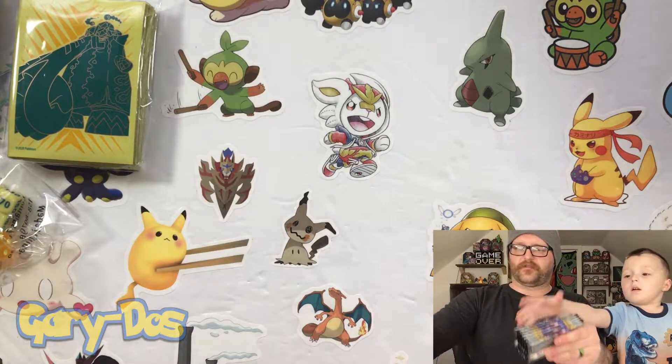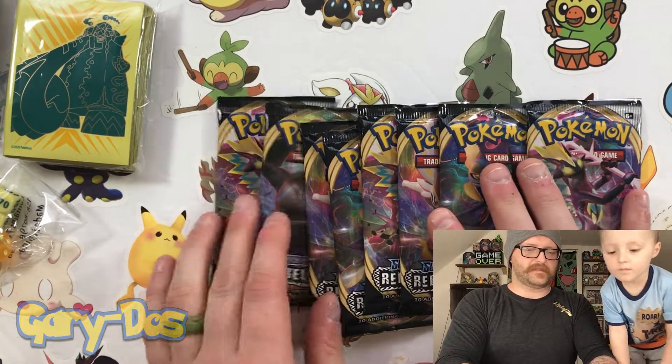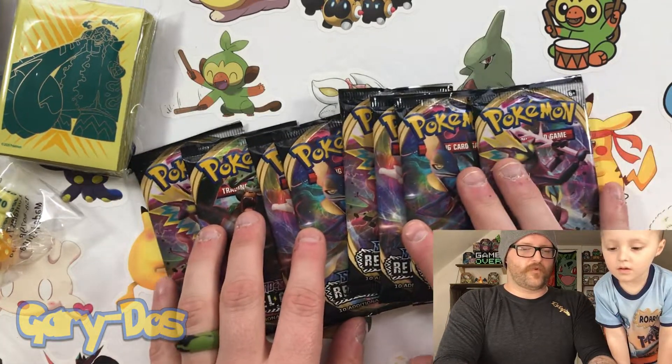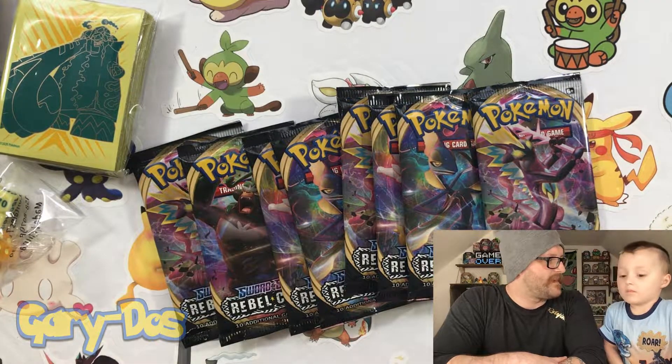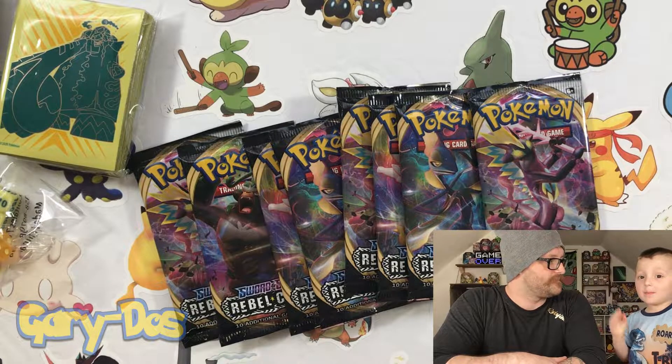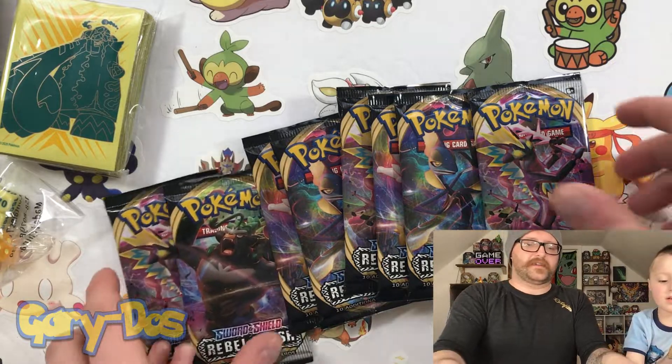And then the part you've been waiting for — the booster packs. We are aiming for... when we looked at the cards, I wanted to get the Gold Perserker. That's the card I want. Which one do you want? I want the Gold Perserker too. Well, let's get to it.